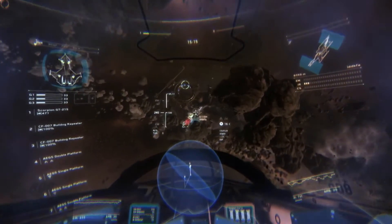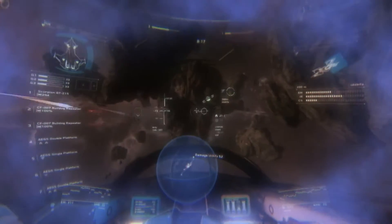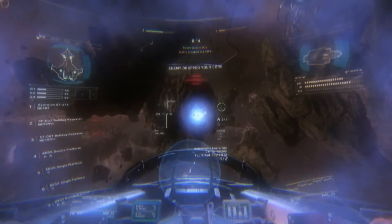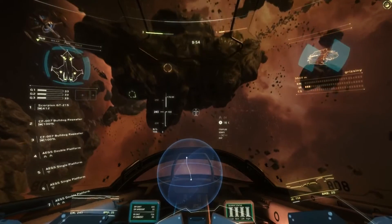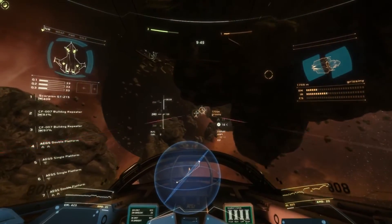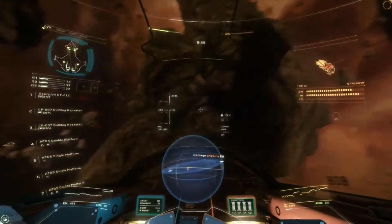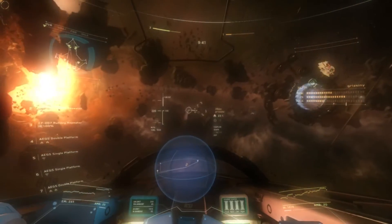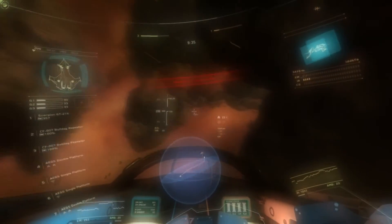When you, your teammates, or the enemy team captures the core, drops it, or returns it to their base and scores a point, everyone in the match is notified. If you are destroyed while holding the core, it drops where you died and can be picked up by a teammate or returned to their base by the opposing team simply by flying through it. Games are played to 5 scores, the time limit is 20 minutes, and as of the 1.1.4 and 1.1.5 builds there are 4 players per team — 8 players total in a match. Ammo replenishes on respawns, and respawns are unlimited.